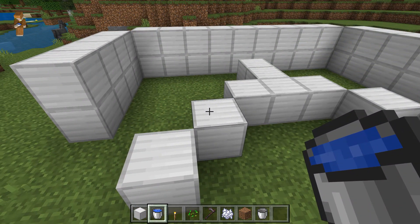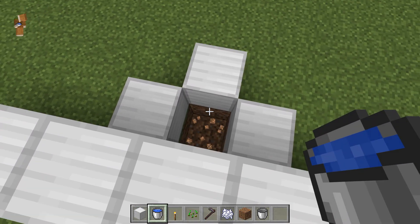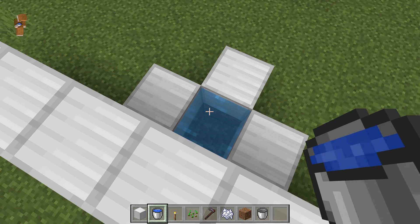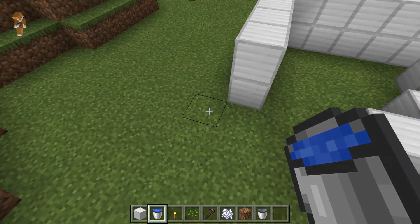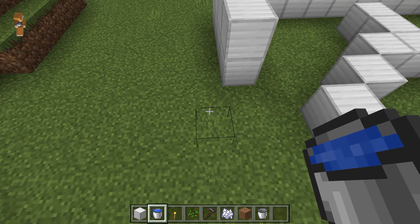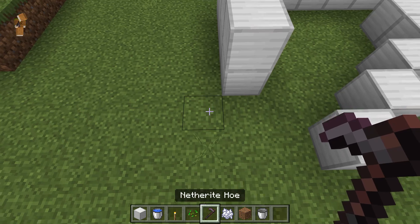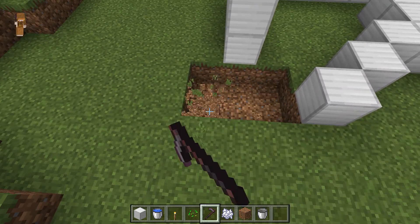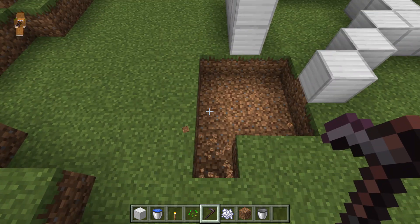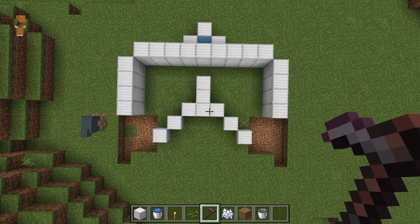Next we're going to get our water bucket and place some water at the back of this one to start with. So dig down one, and then place your bucket so that it covers two blocks of water. At this point we're going to be digging out this little area here, just to make the farm that little bit more efficient. So dig out a three by three, and then in the corner just leave one more. Do the same on the other side, and you end up with something like this.